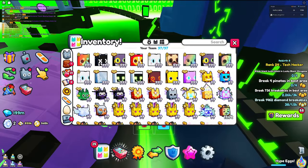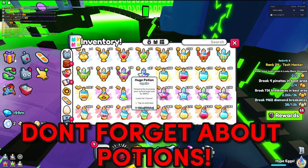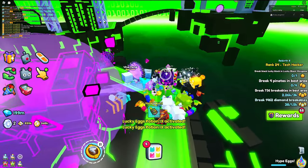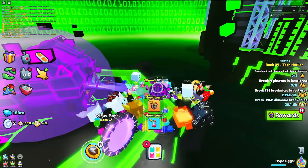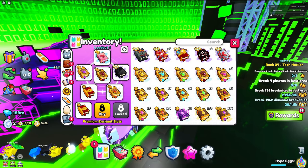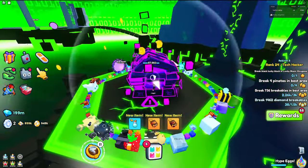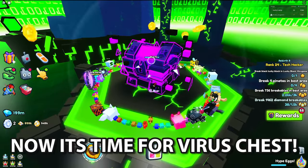I also recommend going to your potions and putting on some damage potions, maybe some luck ones, some huge hunter ones, and a cocktail potion — it's going to help you out both with the chest and the egg. You don't really need the treasure hunter potion since there's not much loot that actually drops. Ultimates don't really matter either. So now, as you can see, we've broken all those orbs and we have the void chest right here.